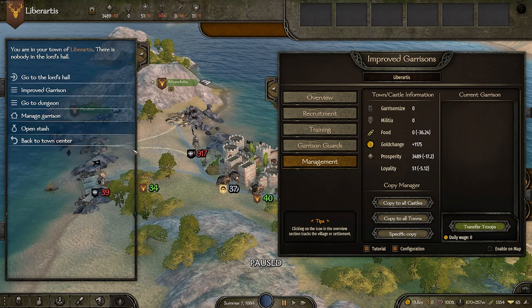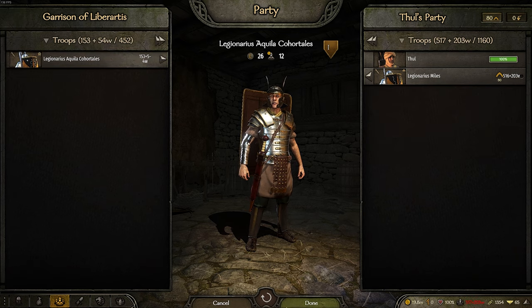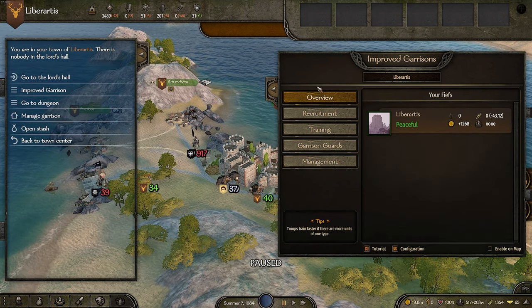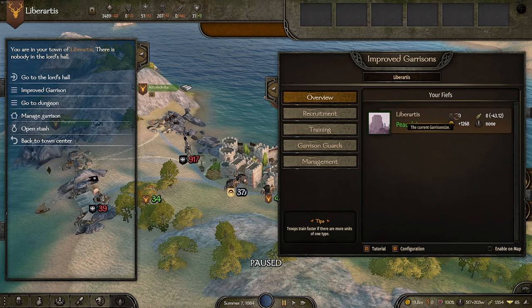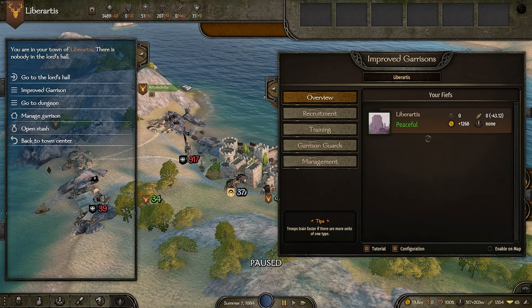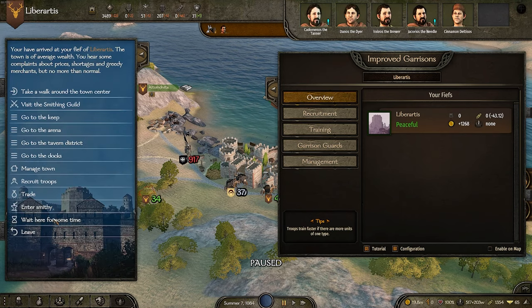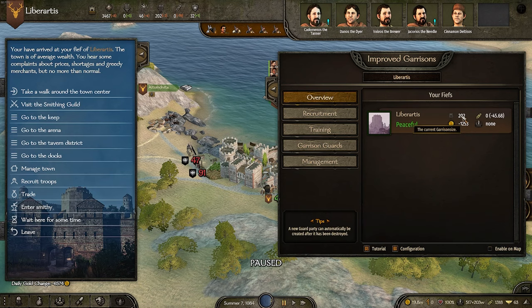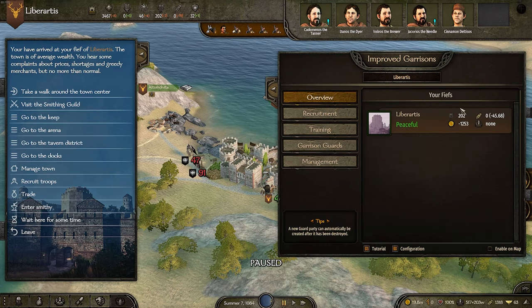First things first, we're going to need to put some soldiers inside the garrison. I'll put in all of these legionaries — there are some wounded and many not wounded. On the overall screen you can see the fief we currently have. The city itself is making 1,200 gold but is losing a lot of food. Once I put 200 of the most elite soldiers in the game inside the garrison, this city is now losing us 1,200 gold — a nice way of keeping track of exactly what's going on.